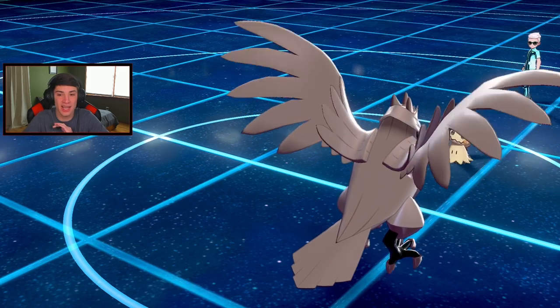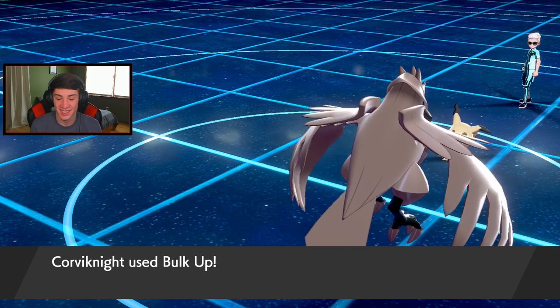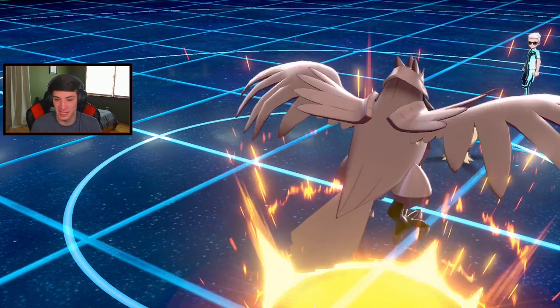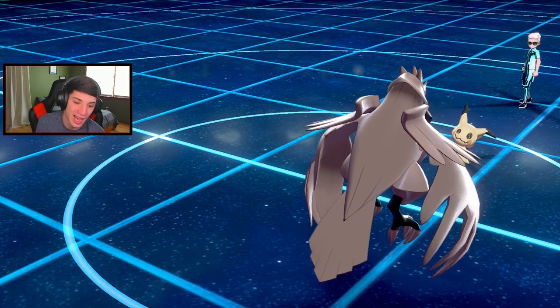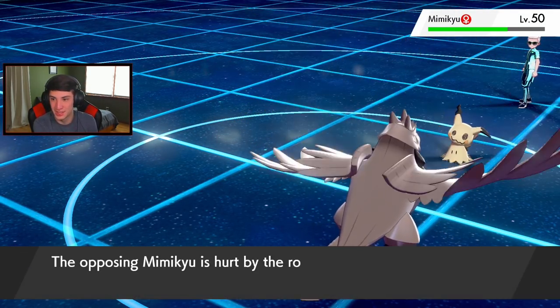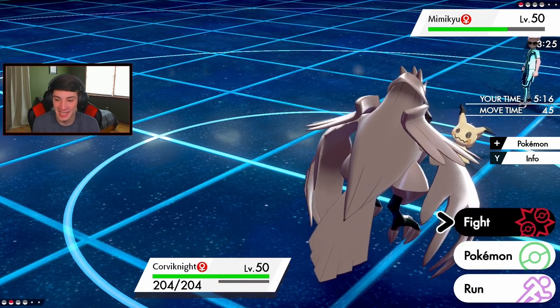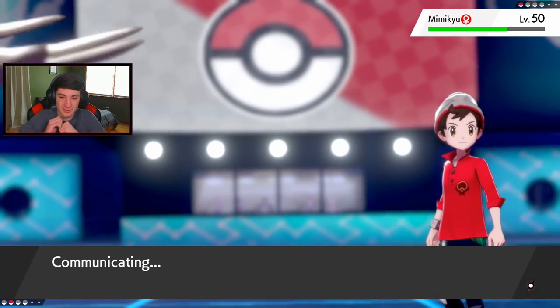Oh no - we need him to miss his next attack or somehow eat this one. Brave Bird comes out here, takes off that disguise. We probably could have picked up the KO if Bulldoze was still there. The disguise drops - oh no! I thought we played this one well too. It comes down to the wire - can Jeans do it? This thing's at plus six! Come on, miss! I need to see him miss!